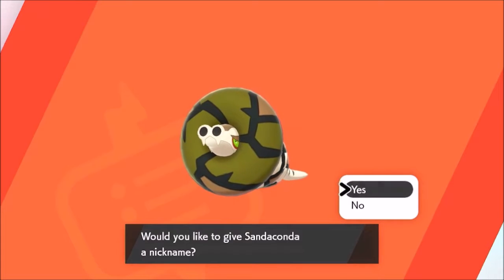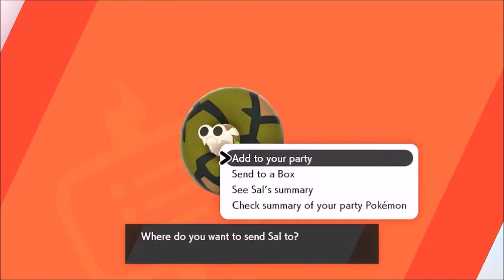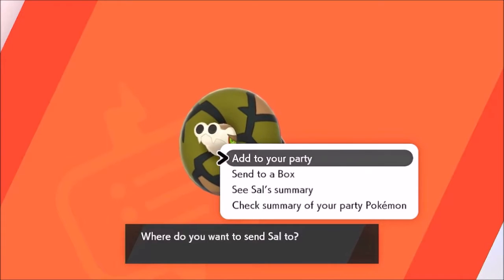Nickname for Silicobra - I nicknamed it Sal. I came up with that name because it's Silicobra, so it's kind of a funny name. Sandaconda evolves from Silicobra, so it's Sal from Empatical Control - that's kind of what I thought about. Go ahead and send them to the box; we're not going to use them just yet.